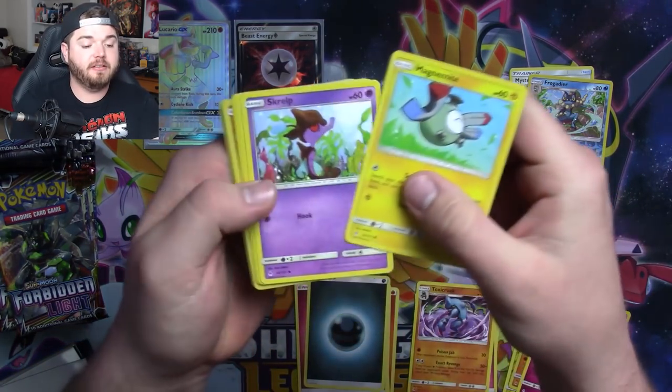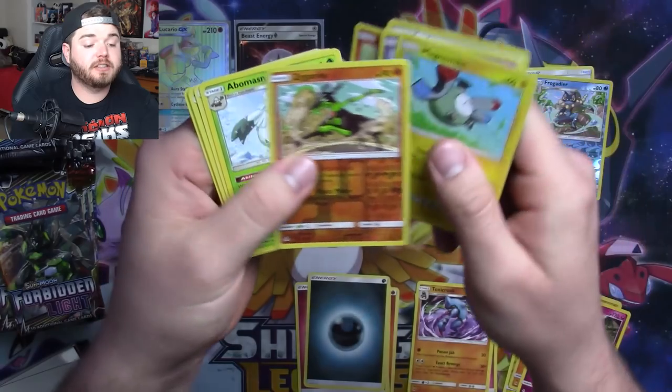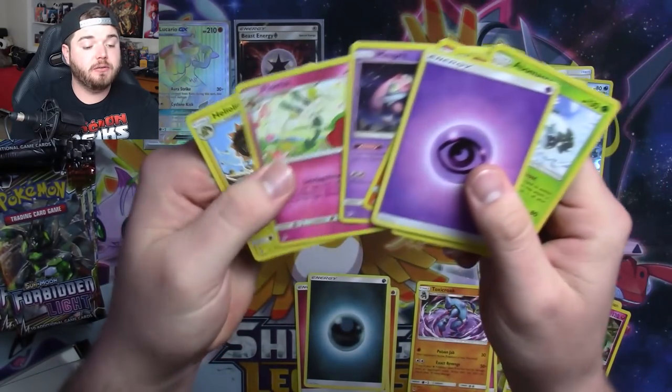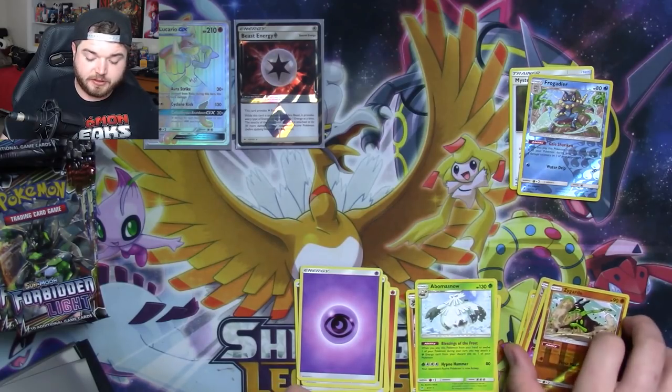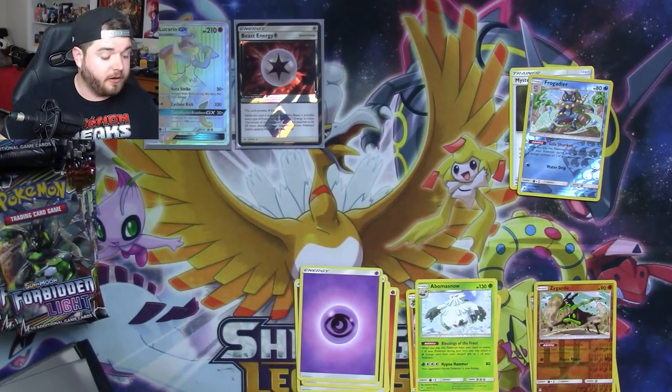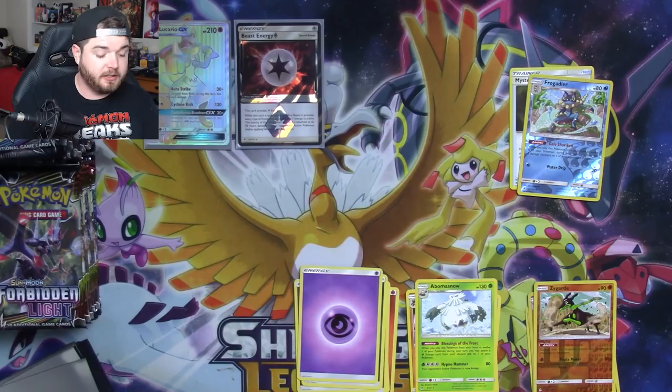We've got a green code. We've got a Zygarde and a Bomb to Snow — nothing else in there. So far a little bit of a slow start. But hey, that Lucario is gorgeous. It really is. Can't stop looking at it actually.